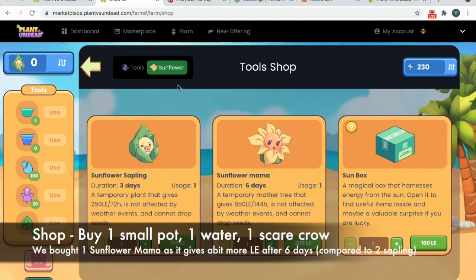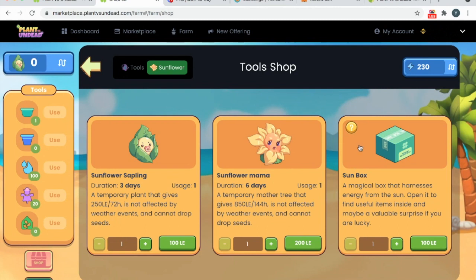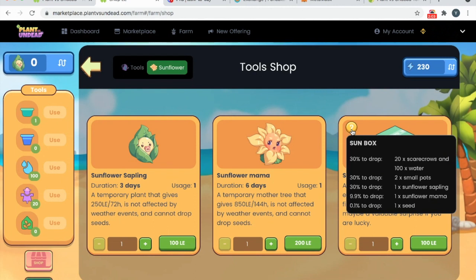Go to Sunflower. You have a sunflower sapling that takes three days to grow, and after three days it will give you 250 LE light energy. There's also a sunflower mama that takes six days to grow and gives you 850 LE over six days. Based on our calculations, starting with a mama and then moving on to a sapling six days later seems to work out with better ROI. There's also a sun box — if you choose to buy it, it's a gamble: 30% chance for 70 LE worth of crows and water, 30% chance for two small pots, 30% chance for one sunflower sapling, 9.9% chance for one sunflower mama, and a 0.1% chance to drop a seed. Seeds are incredibly precious, but we'll cover that in the next video.